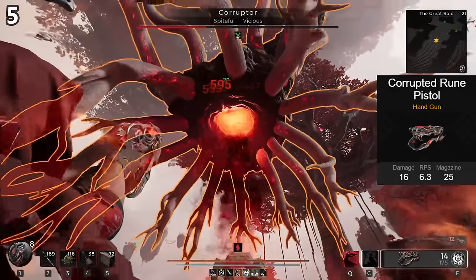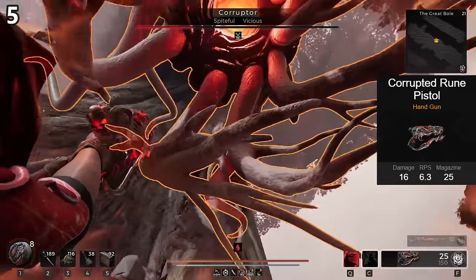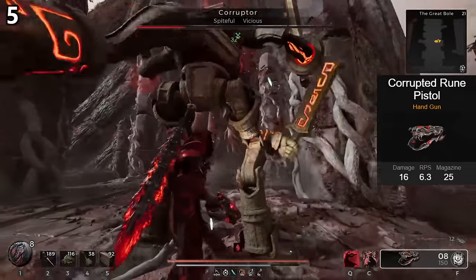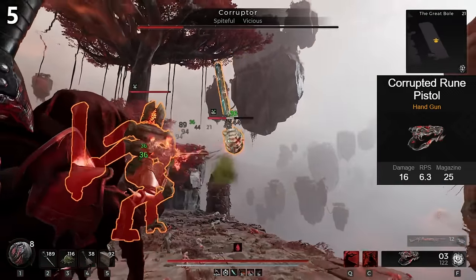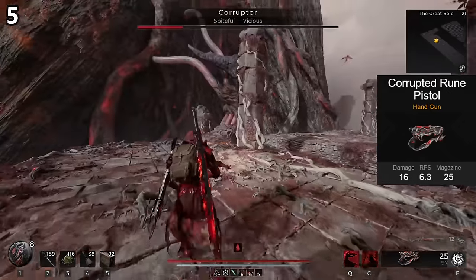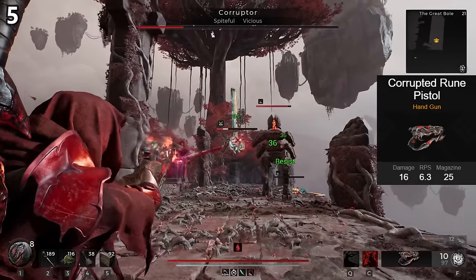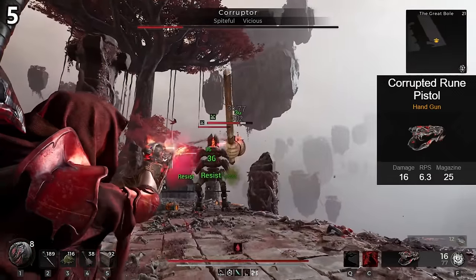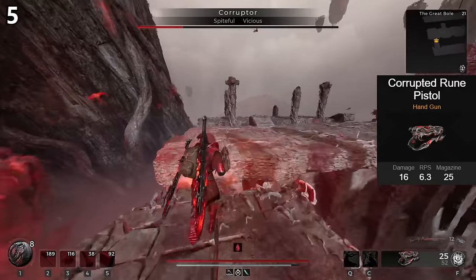The Corrupted Rune Pistol is one of the few must-haves as far as corrupted weapons go. Not only does it deal exceptional weak spot damage when you need to shoot it, but the mod is probably the most versatile in the game. Upon use, you deal 10% more damage to all targets near you. Defeat one of these targets and they drop a brand that grants 10% more weak spot damage once collected. You can use this on any build in the game to get a simple 10% damage buff, and on ranged builds, this turns into a 20% buff a lot of the time.